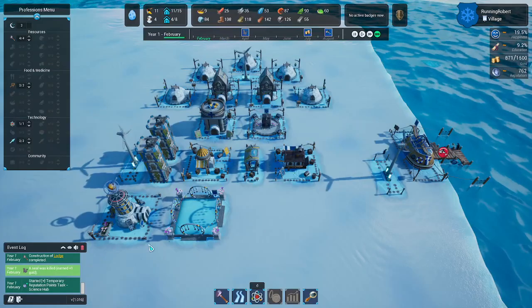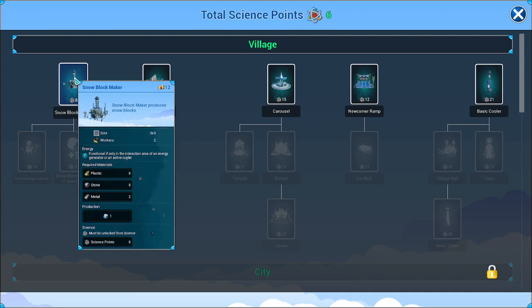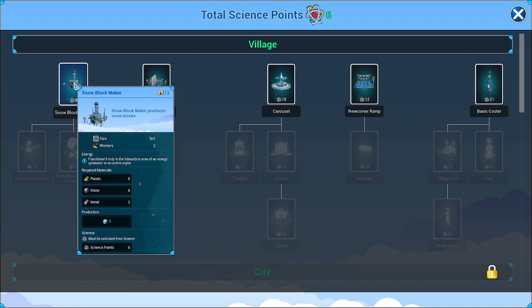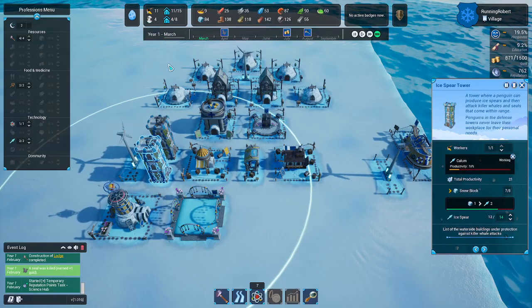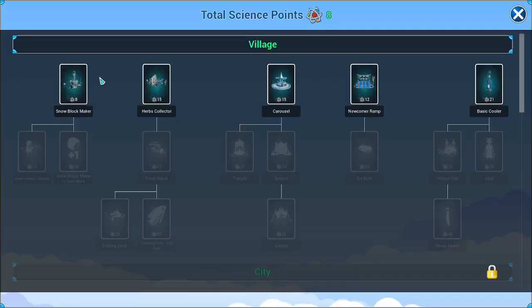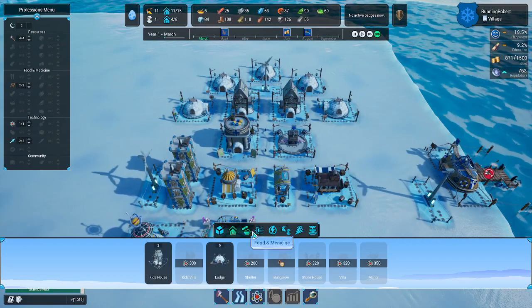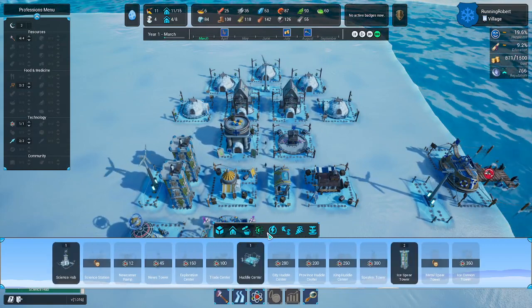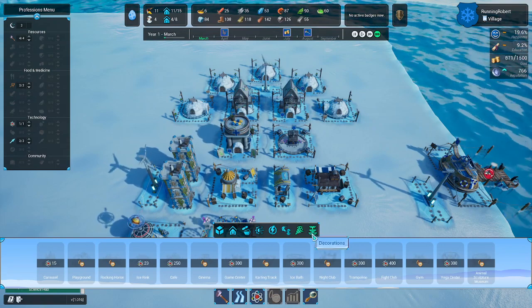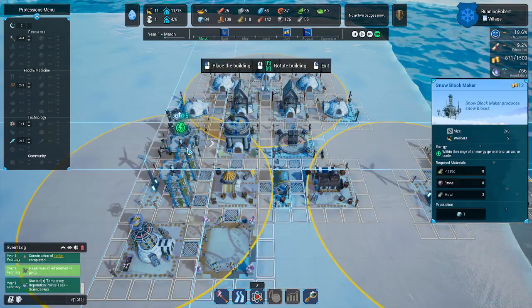That seal did not stand a chance. Now I have six science points — what can I buy? A snow block maker. I do need snow blocks; that is what these are using and they're using them up fairly quickly. It requires eight science points — yes, I'm going to go ahead and get that right off the bat. I want to start making some snow blocks. Snow block maker — wonderful. I'm going to put that right in there.